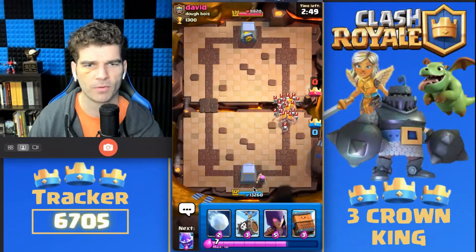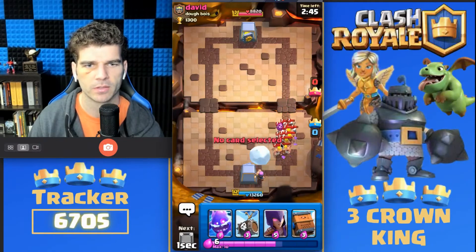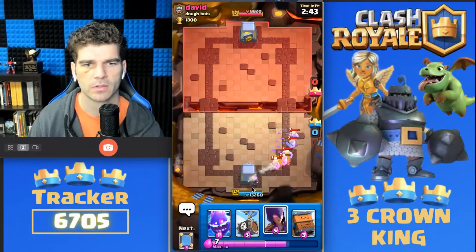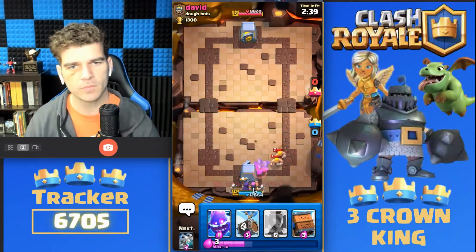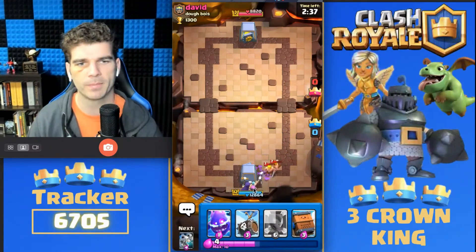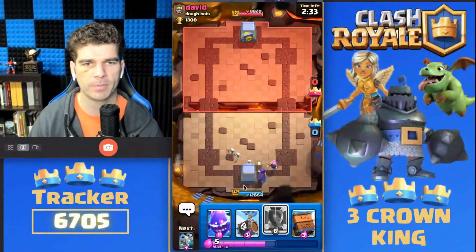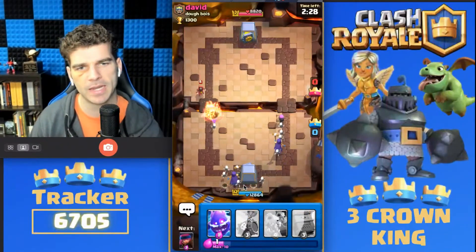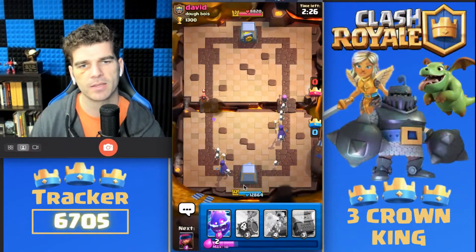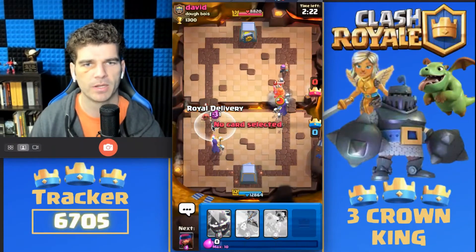Look at all that coming on the right-hand lane. Our opponent's starting strong on us. But we're going to clean that up. We're going to get our own swarm developing. Firecracker did pretty good. Giant Snowball cleaned up a bit. The reason I like to do split-lane Witches here is that you have to think about defending both lanes, and that's really where it becomes tricky.